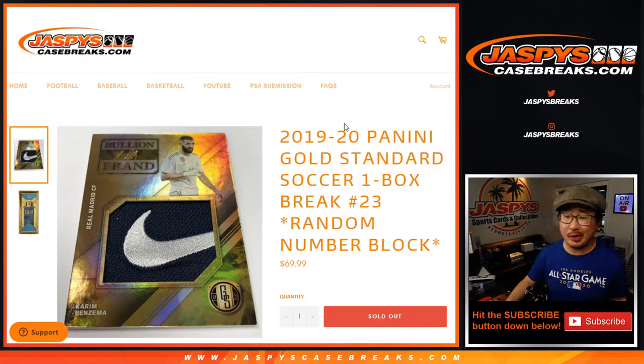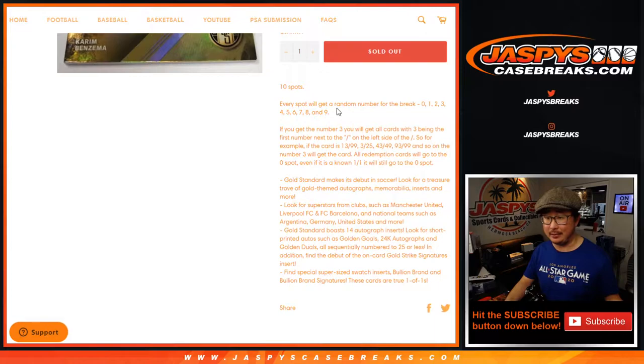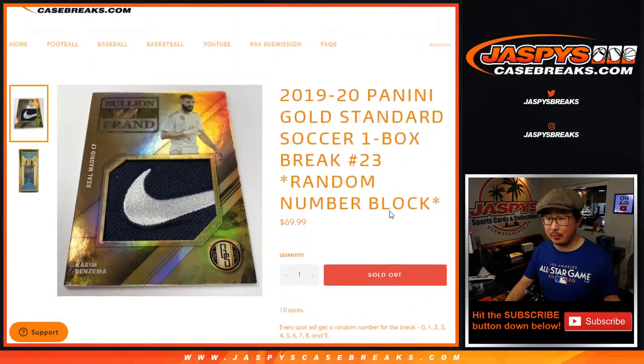Hi everyone. Joe for jazpyscasebreaks.com coming at you with 2019-2020 Panini Gold Standard Soccer. Random number block break number 23. Works just like our usual number block breaks, as you know.